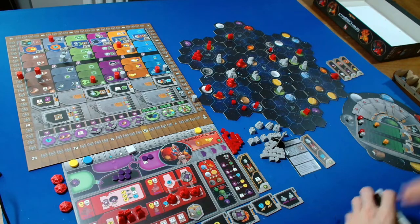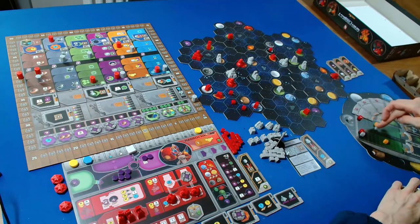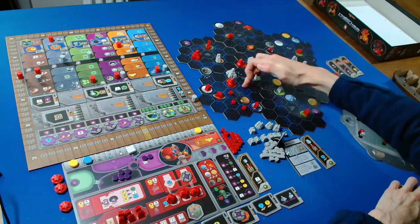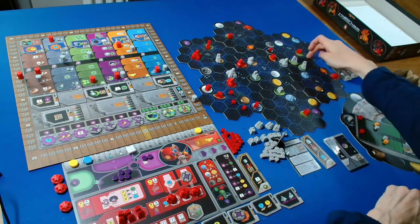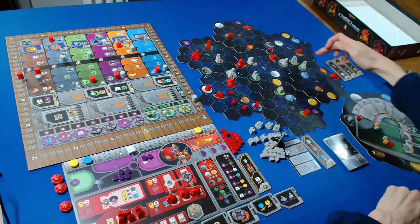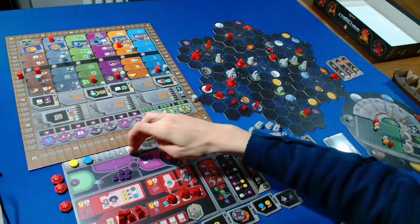Let's tally up where the Automa is on Gaia planets and sectors. They have one, two, three, four Gaia planets, and they're in one, two, three, four, five, six sectors. We are in one, two, three, four, five, six, seven sectors, and we have one, two, three, four Gaia planets as well - so everyone's tied on four Gaia planets.